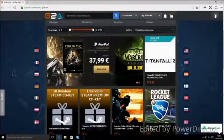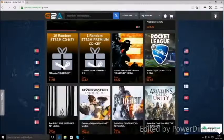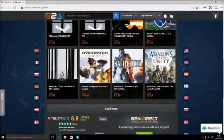If you want the cheapest CD keys you can find anywhere, make sure you head over to g2a.com. There is a link in the description below.